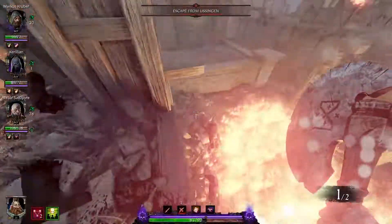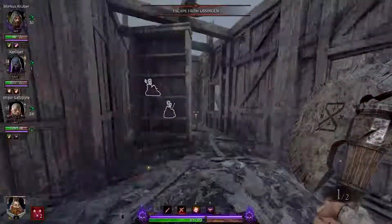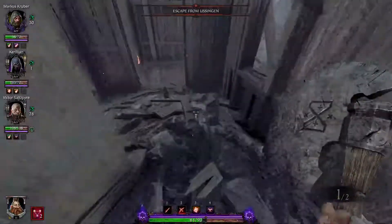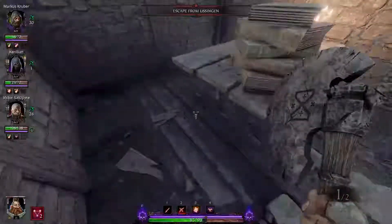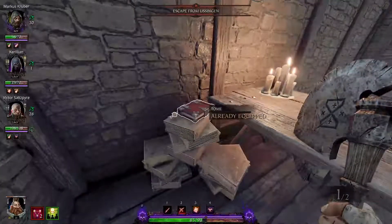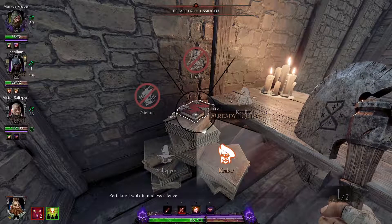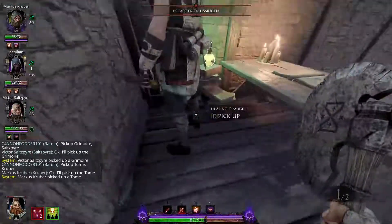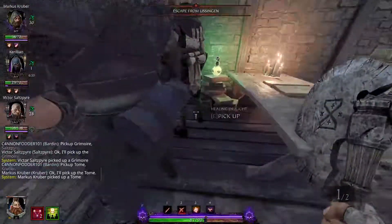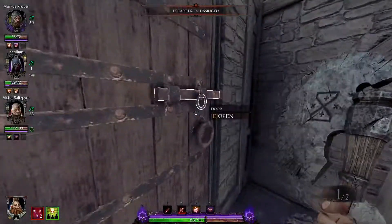Maybe it'll go faster if I hold my throwing axe out. Oh my goodness — the throwing axe is the luck! Now that we've made the jump, we walk our way through the building and here we find a tome on a whole other mess of books. Thank you, Kruber. It used to be there was a massive pile of ash here and sometimes the book would actually be in the pile of rubble. So glad they changed that.